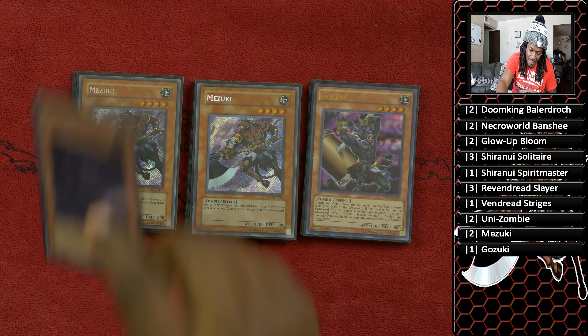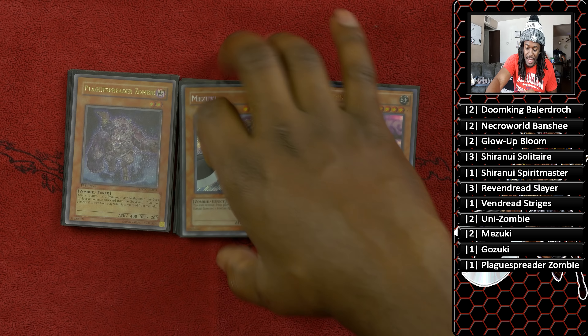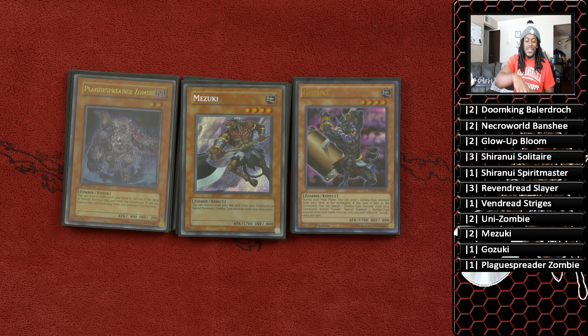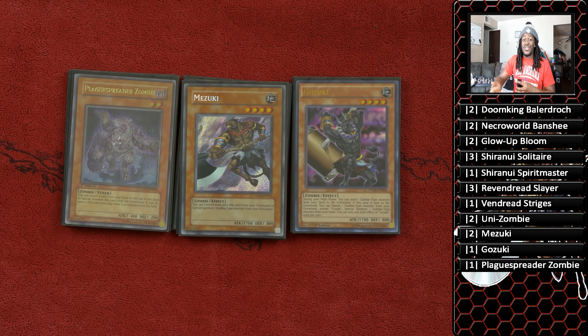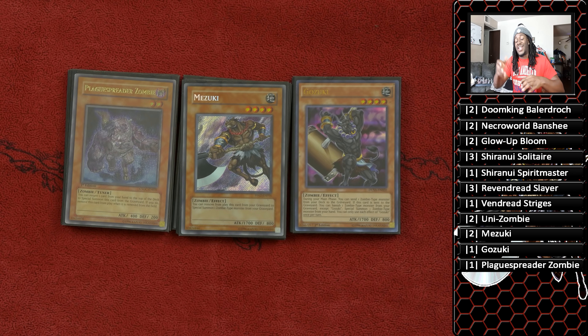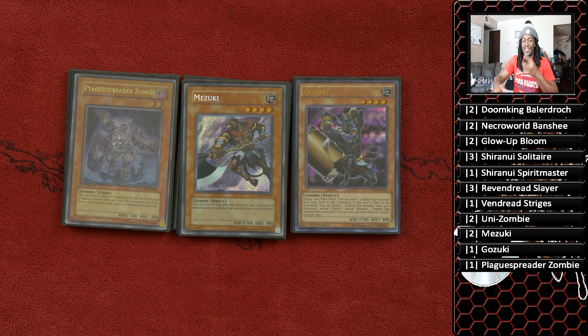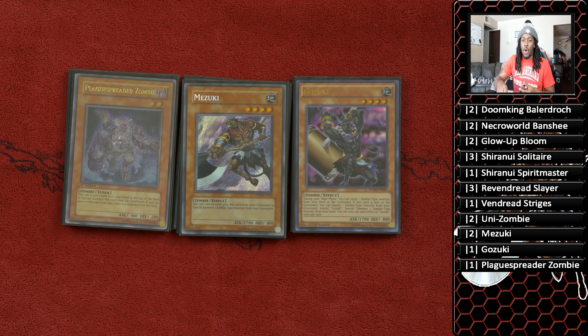One copy of Plaguespreader Zombie. You're probably scratching your head — why Plaguespreader? Because it helps you make Synchro sixes, which in turn sometimes you have to make Summon Sorceress, target one of your zombies, make the Plaguespreader, Synchro into your six, then summon your Vendread Slayer, then make Beatrice, and Beatrice sends to the graveyard. It works really well with Vampire Sucker because Sucker can put the card to the top of your deck, bring it back, and allow you to draw that card with basically a free summon.